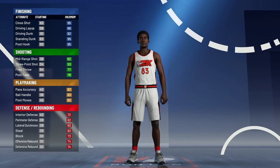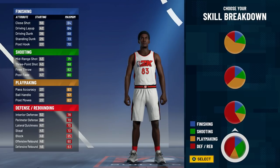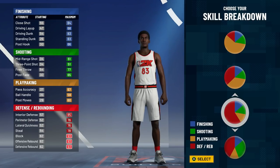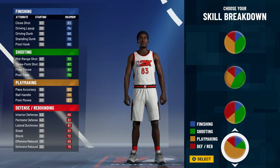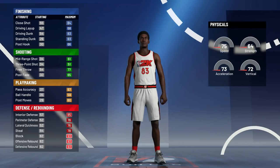You're going to go with power forward, left hand — this is going to be the inside center. Now the pie chart: there are two different pie charts this year. There's one that gives more defense with a little shooting, one that's all defense, and a shooting one. But we're doing inside, so we're going to go with the all-red pie chart.